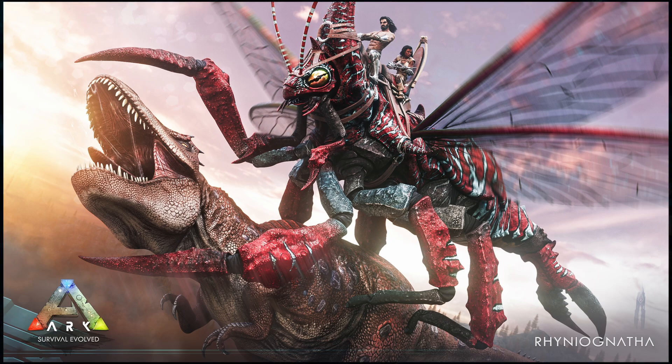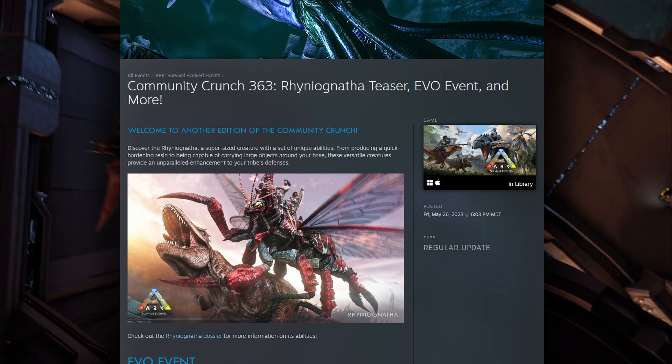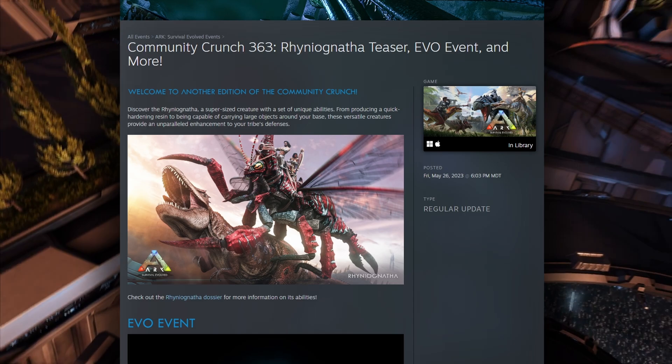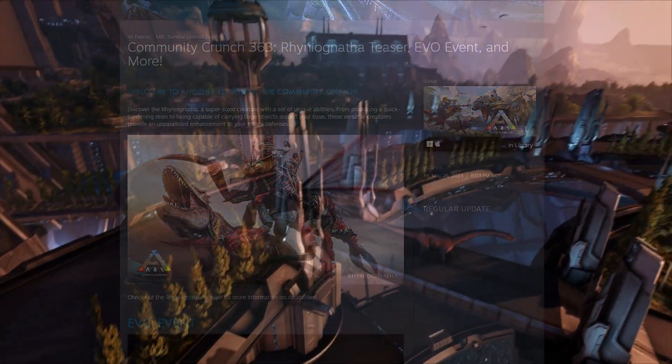I am super excited to have a big flyer that's comparable to the size of a wyvern. We all love wyverns, but when you get to a certain point, I don't even really try to tame them anymore because I've used them so much. I am stoked for this. Looking back at the community crunch, they mentioned to check out the Rhinionatha dossier for more information on its abilities.